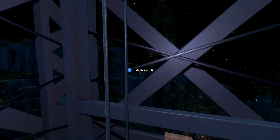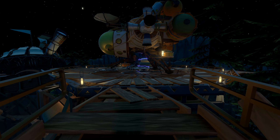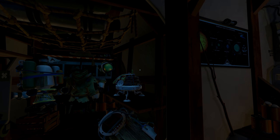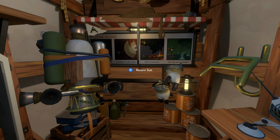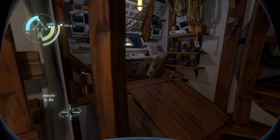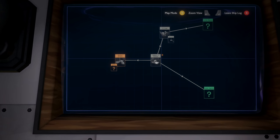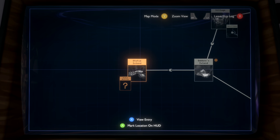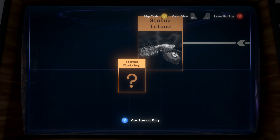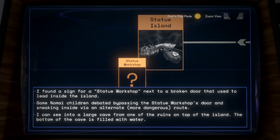Hey everybody, welcome back to Outer Wilds — this is our second trip out. I'm considering whether we should go to the same place or somewhere different. We did get some clues on this island where the Nomai created statues like the one in our observatory. There's a sign for the statue workshop next to a broken door that used to lead inside the island.